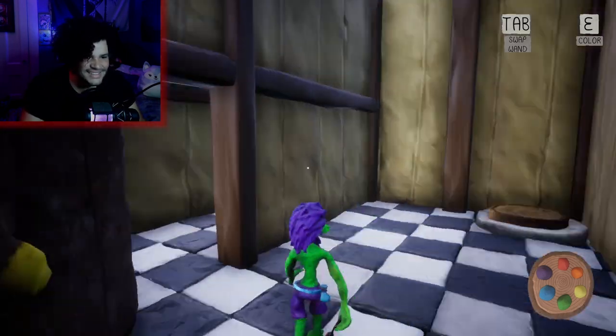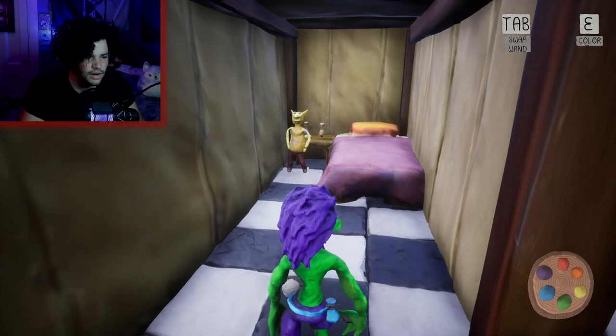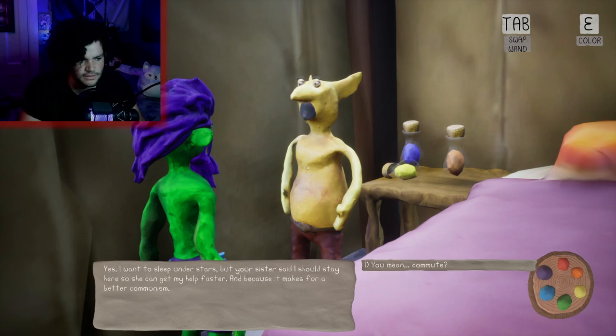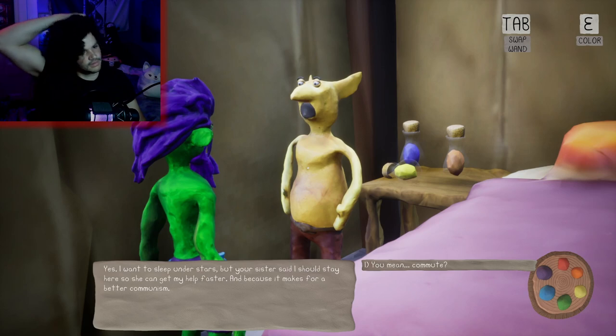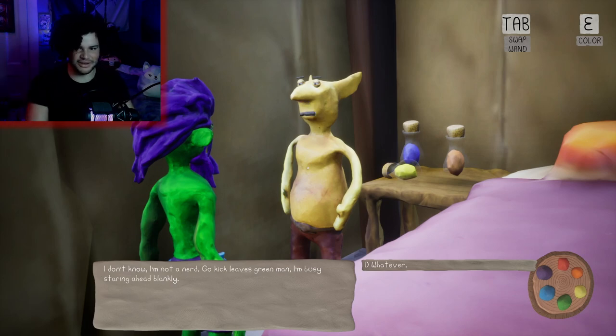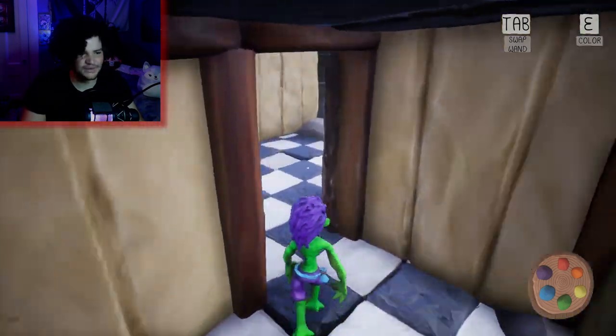We got this. What's in here? Oh, hi. Why are you in my bedroom? Very rude of you, green man. I want to hear what you have to say. You sleep in the tower? I want to sleep under stars, but your sister said I should stay here so she can get my help faster, and because it makes for a better communism. You mean commute? I don't know, I'm not a nerd. Don't hit the leaves, green man. I'm busy staring ahead blankly. Sorry, I will leave your bedroom.